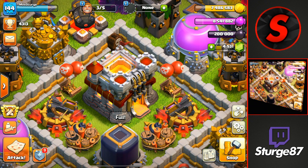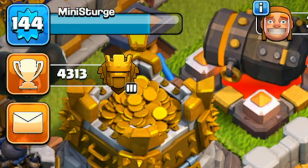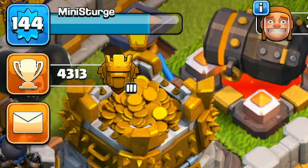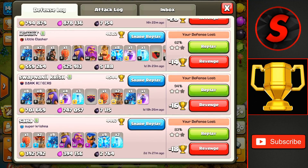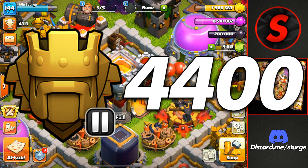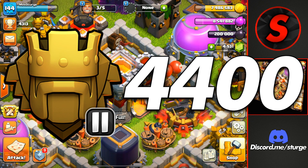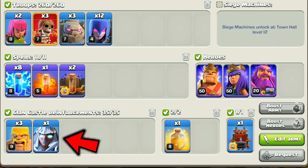Hey guys, welcome back to the channel. Sturge here and we're back on the channel, pushing for Legend League. We're at 4,313 trophies inside of Titan 3 because I did get demoted a couple days ago for not being active on this account. So we'll have to push back up to the goal for today, which is 4,400 trophies inside of Titans 2 using the Zap Witch attack strategy along with an Electro Titan inside of the Clan Castle.